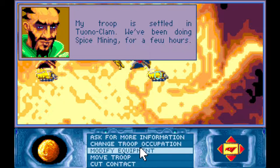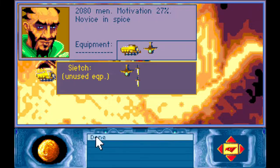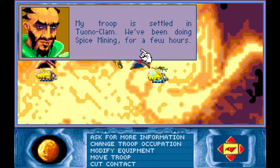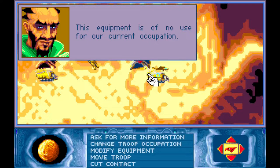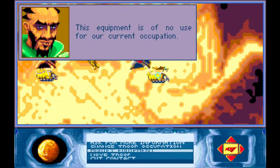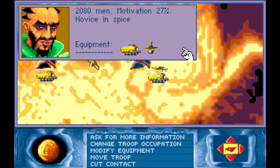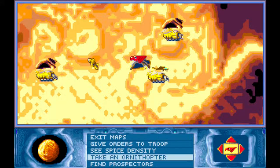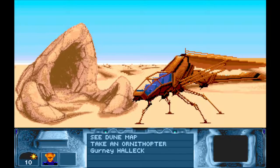Let's see how these miners are doing. Would they like an ornithopter? "The ornithopter should prove really useful in watching for the worm sign — it will save lives and equipment." Okay, they appreciate that. What if I were to give them a knife? "Equipment is of no use for our current occupation." Okay, I'll take that back then. That might help with their productivity or motivation. Oh nice, you get to see the ornithopter's wing there as well — the prospectors are well on their way.